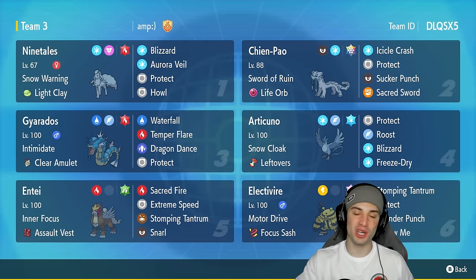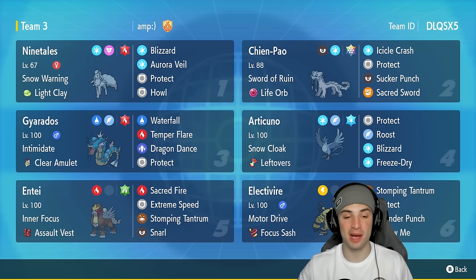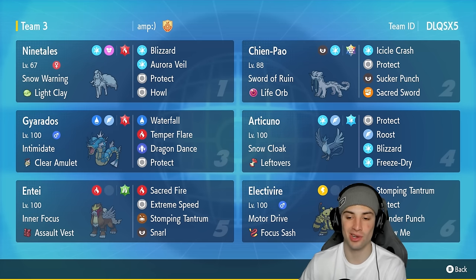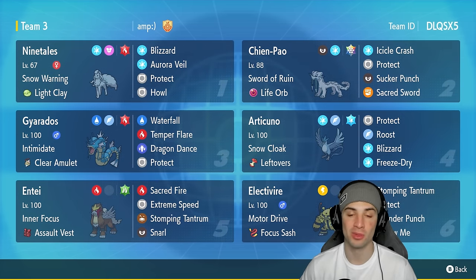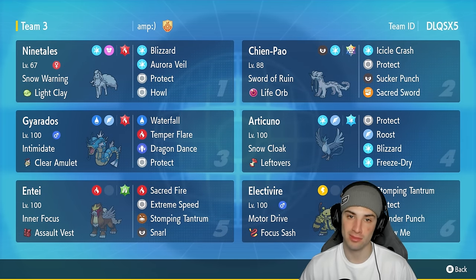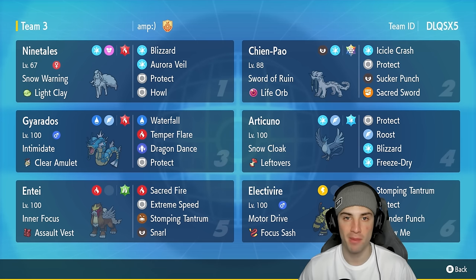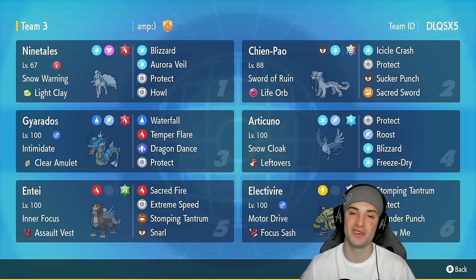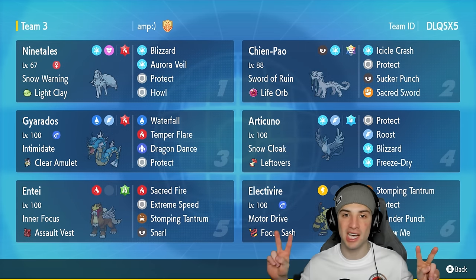There you go, ladies and gentlemen, 2-1! Nine Tails, Shen Pao, and Articuno — Gyarados saw a lot of love in match three, and Entei was thriving in every situation. We didn't really get to use Electivire today, but there's a dedicated Electivire video on the channel — search 'Jeans Electivire video' and it should pop up. That's gonna be it for today's video — if you enjoyed the content, smash that like button, subscribe if you're new, and spread positivity. I'll catch you on the next one, peace out!